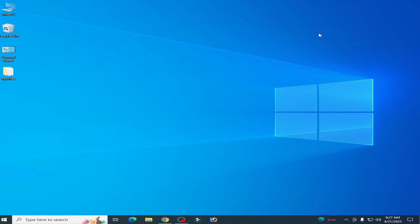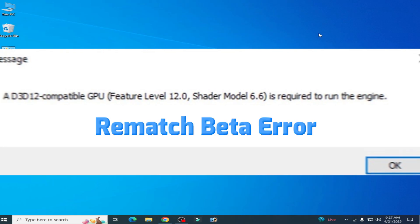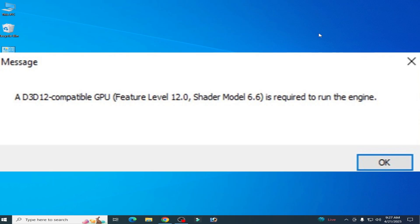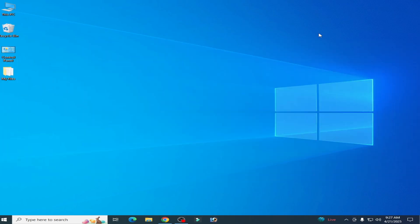Hello everyone, welcome back to my channel. In this video I'm going to show you how to fix the Rematch beta error: 'A D3D12 compatible GPU feature level 12.0 shader model 6.6 is required to run the engine.' Let's get started.